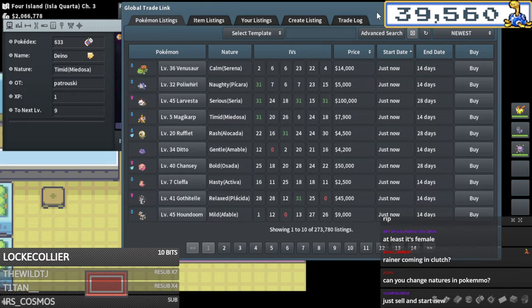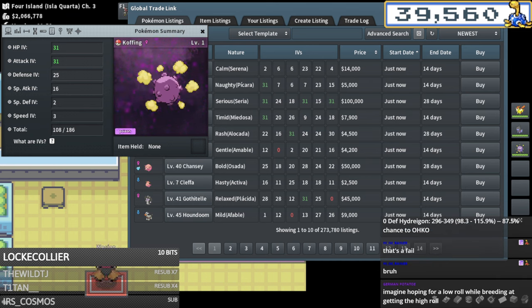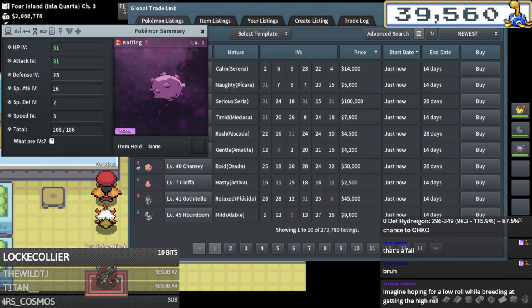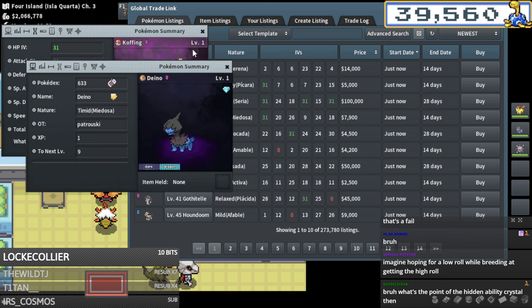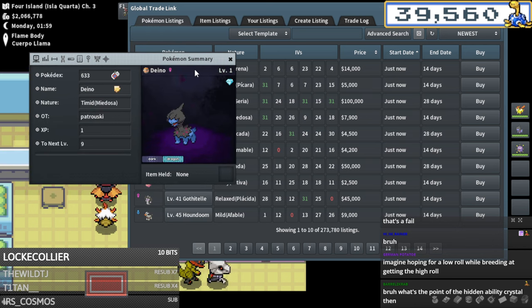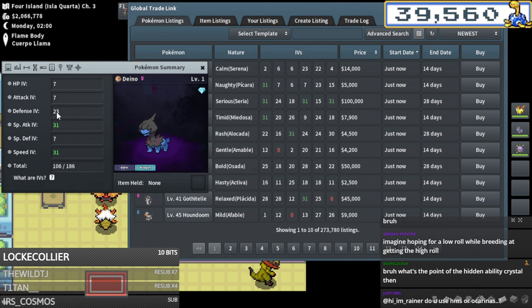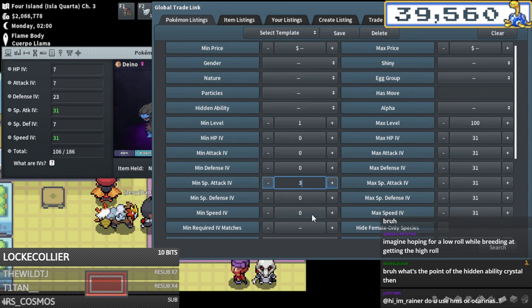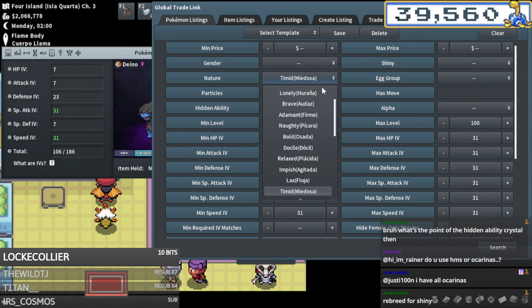Rainer is gonna calc that Deino for me. He calced it: 252 attack plus Choice Band Wheezing explosion versus the Hydreigon - 98.3 to 115.9 damage, 87.5% chance to KO. So this Deino is a failure - I think I just have to breed a new one with worse defense. I'll sell this one off to potentially make some profit.